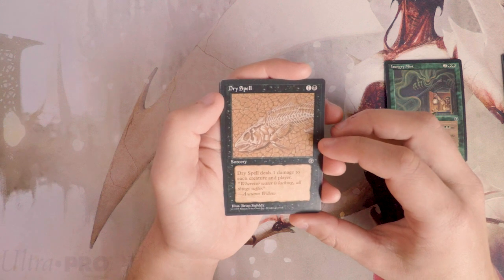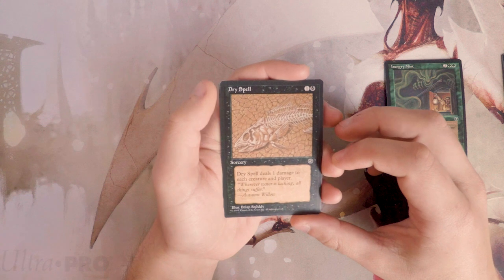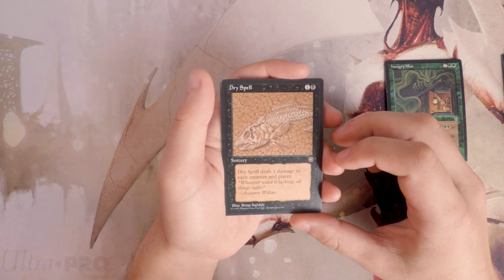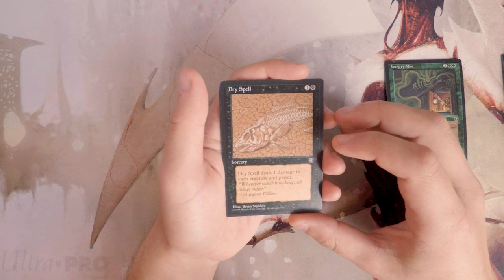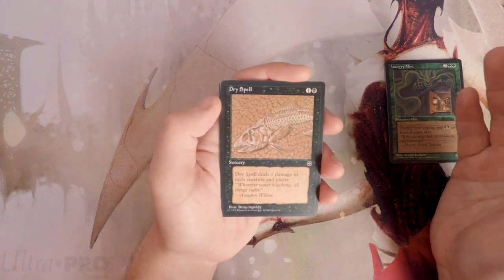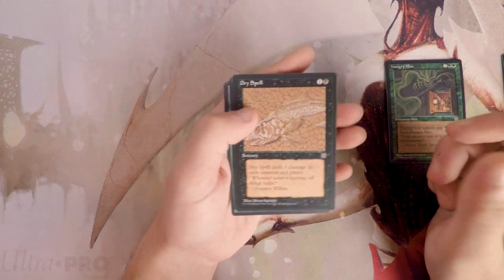Dry Spell is a sorcery for one and a black that deals one damage to each creature and each player. Very powerful theoretically. As we've seen there are a lot of low-cost one-one creatures in this set, so this probably isn't a bad card — you'd likely be able to hit some stuff with it. And of course you hit each player for one damage, which isn't amazing but could win a game. I like this, though I still don't like it more than Hungry Mist.